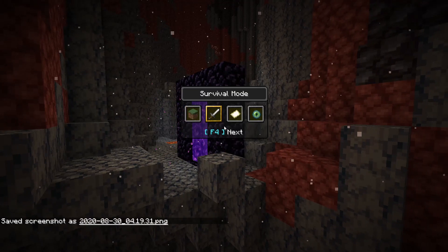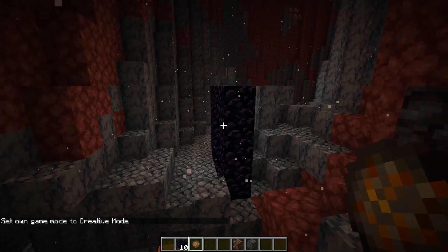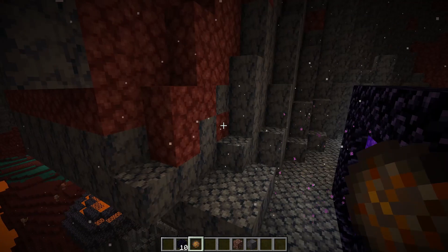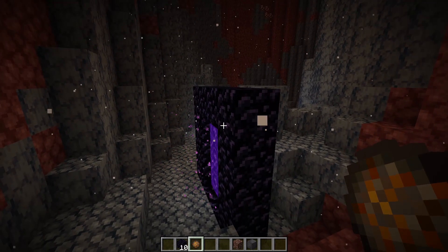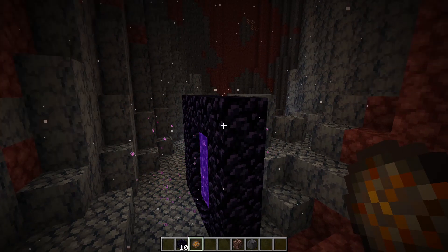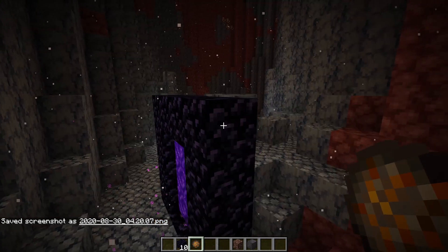Now we're in the Nether, the first thing you want to do is take note of your coordinates for the nether portal so you don't get lost. That might sound obvious, but you'd be surprised how many people forget. If you press F3 it'll give you the debug screen and you can get your coordinates from there. You can also use F3 and F2 to take a screenshot of it.